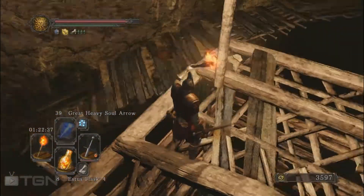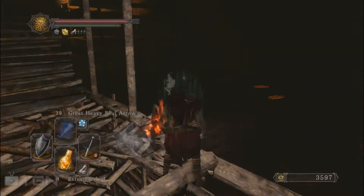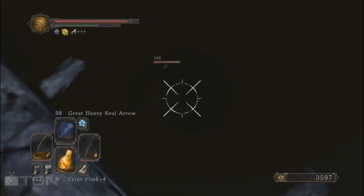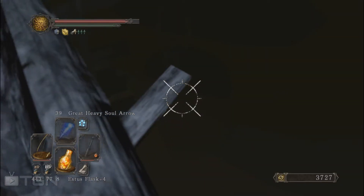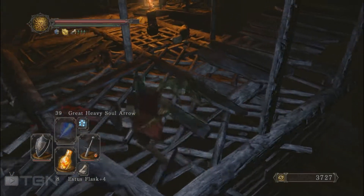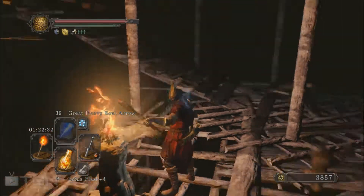I'm going to shoot these guys. I'll take my bow even if it's going to cut my torch. One is down — let's see if we can get the second one. If I just attack the hand maybe. I'm just going to light the torch again and now I have two fewer hollows to worry about.